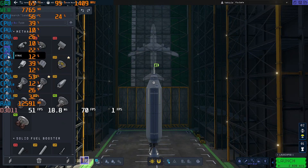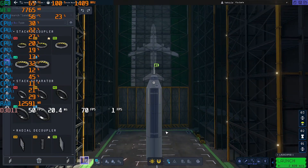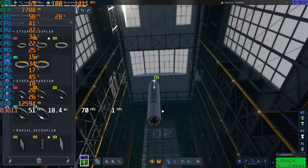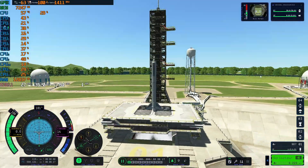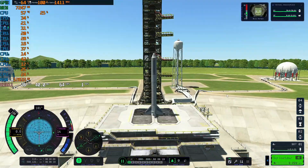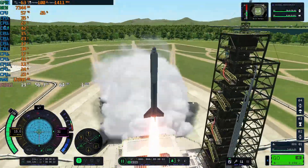First off, building a simple rocket and flying it. As you can see, the VAB runs just fine. But as soon as we get on the launchpad we are just below 30fps, which is not good but it's just enough for a game like KSP.